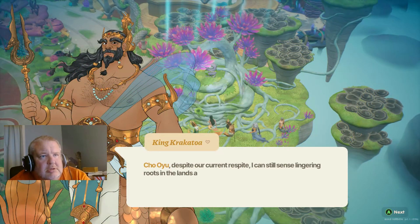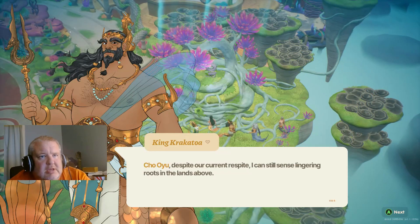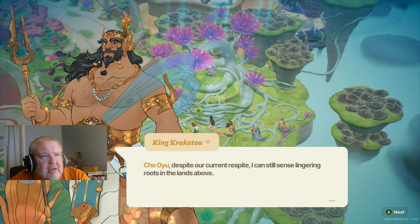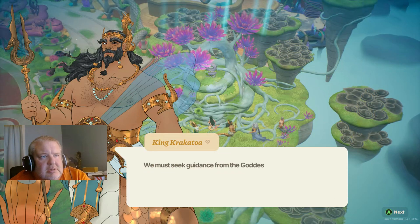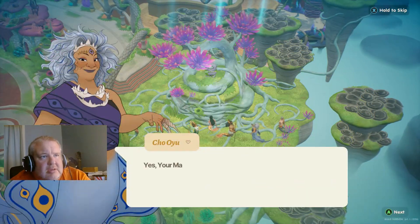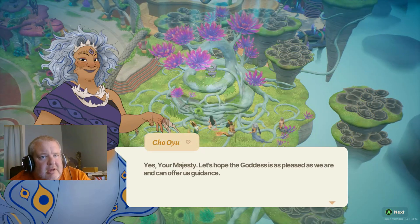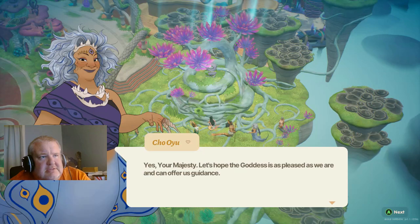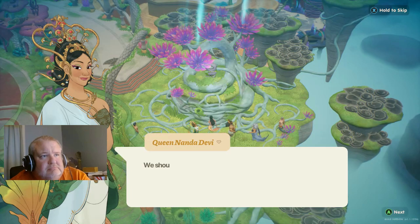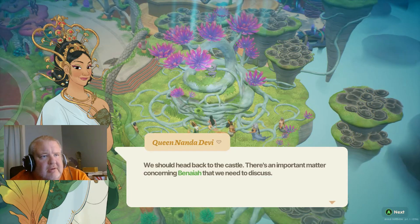Uta, despite our current respect, I can still sense lingering roots in the land above. We must seek guidance from the goddess on how to proceed. Yes, your majesty. Let's hope the goddess is as pleased as we are and can offer us guidance. We should head back to the castle — there's an important matter concerning Benaiah we need to discuss.